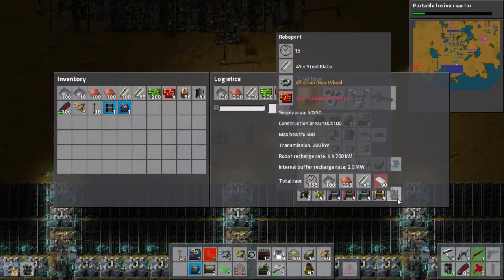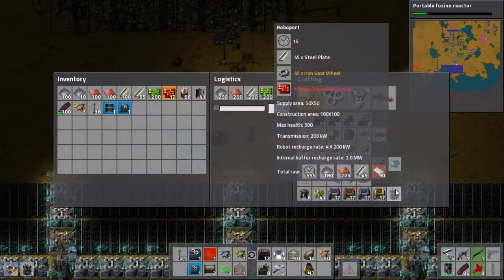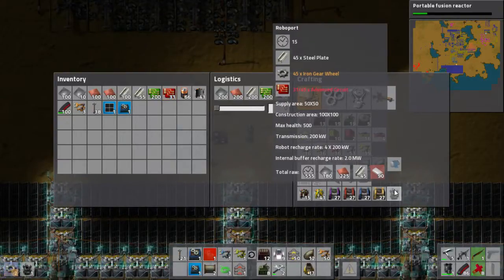They each fly significantly faster for each tier, and they can by default carry more, have better charge, more charge. And they have roboports Mark 1 and 2 which have bigger areas. See, Ditek's not so bad, huh? No, it should be called Level Tech. Oh yeah, Mark 2 - good one, I see what you did there. Mark 2, get it?